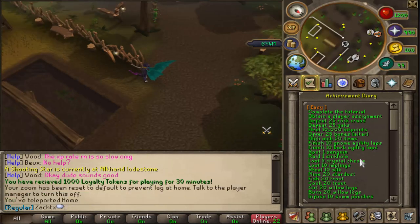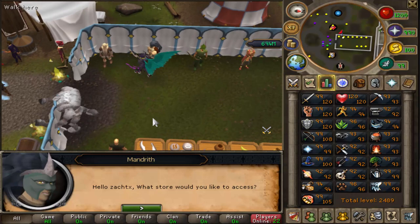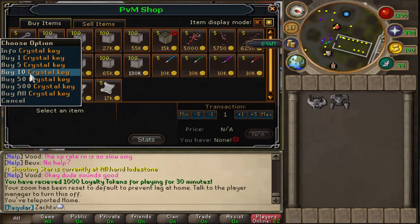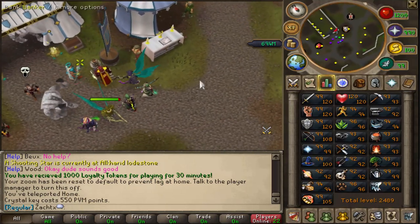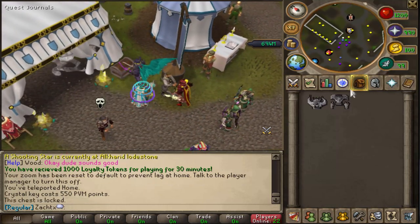Loot 3 Crystal Chests: we're going to return back home and then come over here and talk to the point shop guy. You're going to go to your PVM point shop — this is where you can buy crystal keys. You're just going to buy three of these; they're 550 PVM points each. Then you're going to come over here and click this chest right here — that's how you open them.